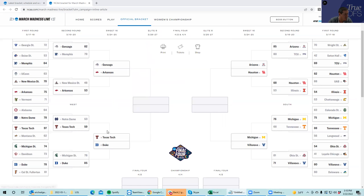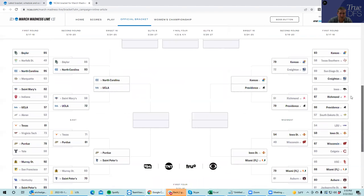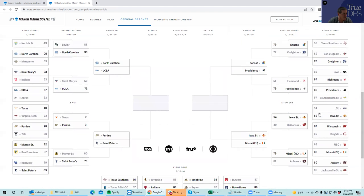The Thursday bracket includes Gonzaga, Arkansas, Texas Tech, Duke, Arizona, Houston, Villanova, and Michigan — you have to pick one team from there. Then on Friday, you have to make one pick from these four games: North Carolina, UCLA, Purdue vs. St. Peter's, Iowa State, Miami, or Kansas vs. Providence.